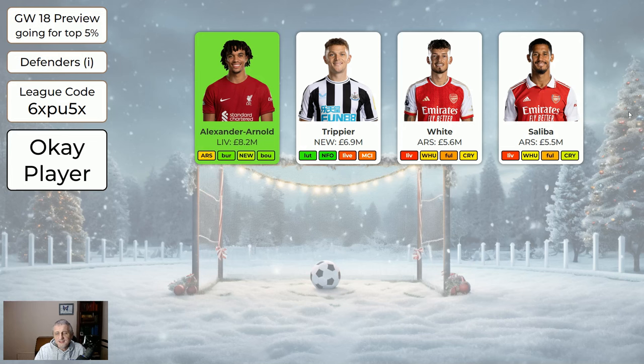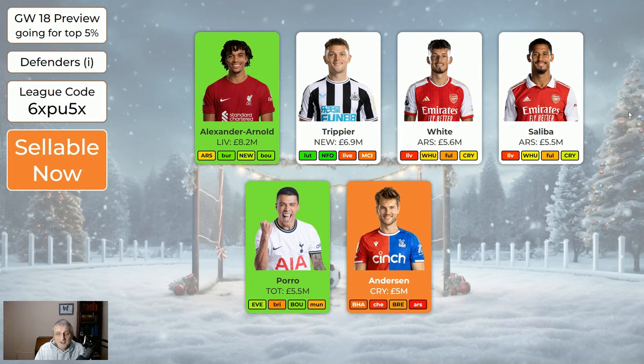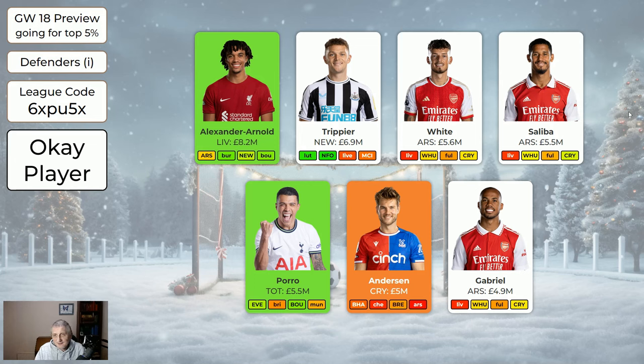White and Saliba — two Arsenal defenders who have some nice fixtures coming up, but the next one is away to Liverpool, which could be a 0-0 or 1-0 either way. I probably wouldn't buy them this week unless you need a defender and won't be making moves in the next few weeks. Porro is still green — a nice attacking defender. Anderson is absolutely sellable for Crystal Palace. Gabriel is fine too; any of those three Arsenal defenders are okay, with Saliba probably the one to get. I'm aware Zinchenko isn't in the system — I've kept the number of players low to make the team easier to manage.